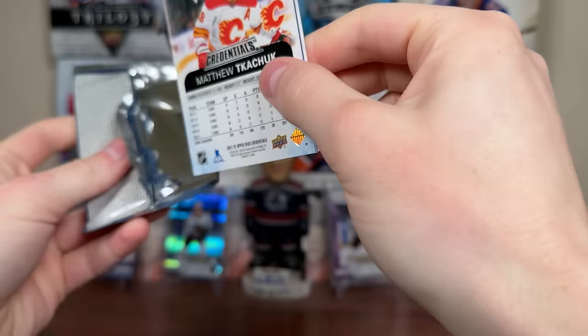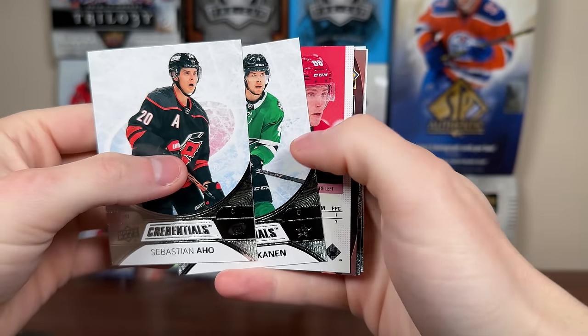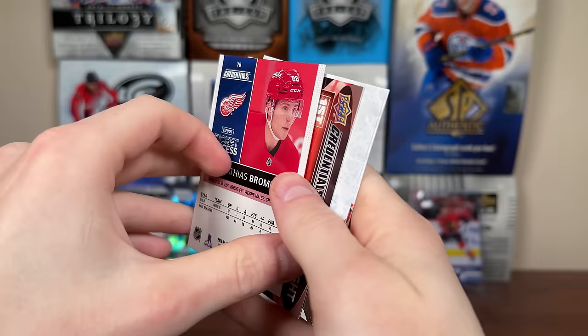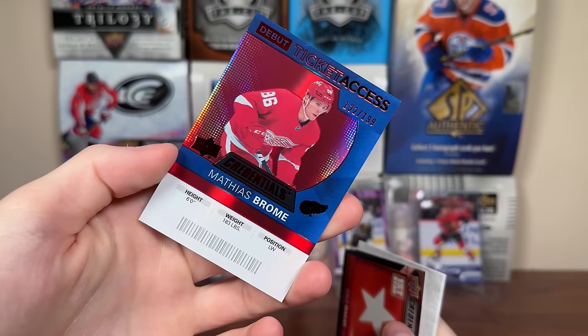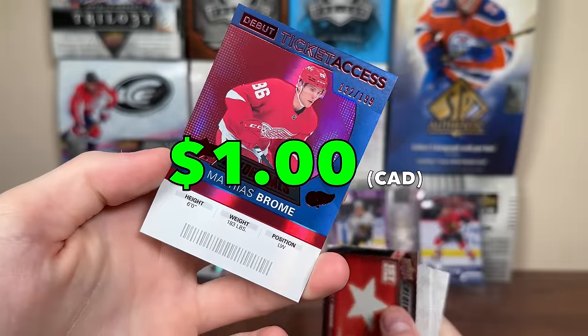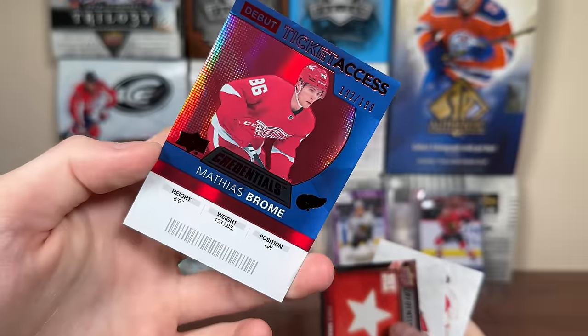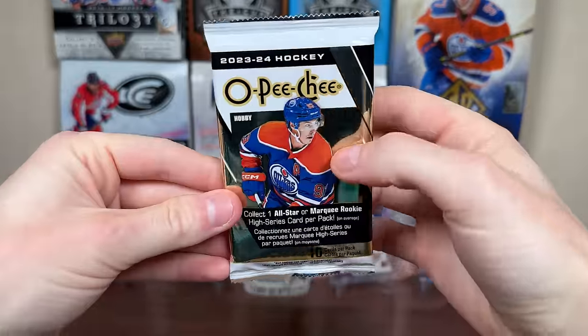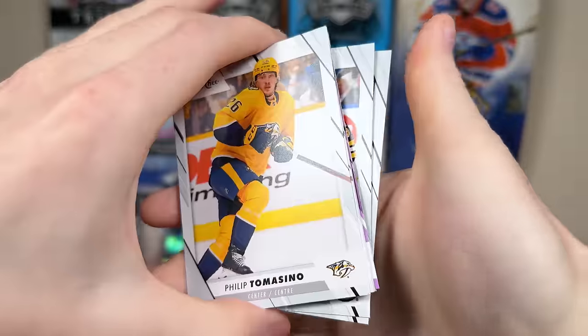Let's do 21-22 Credentials — let's get a numbered card in here. We got a Bromay — that's not great. Matias Bromay, it's a 2021 Update Ticket to $199. The Red 241 tickets are much nicer for 21-22. I do have a redemption from this set I need to open on video. We got Star of the Night — First Star of Makar, Ovi, Kachuk.